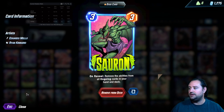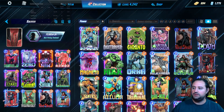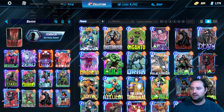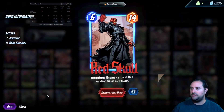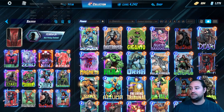We have Armor, Blizzard, and Sauron — which is the name of the deck. Sauron removes the abilities from all ongoing cards in your hand and deck. Getting Sauron out on turn three really helps. This is good for Typhoid Mary, where your other cards all have negative one power — so it's kind of like a beefed-up Hazmat just for you. We have Taskmaster, which can duplicate Red Skull.